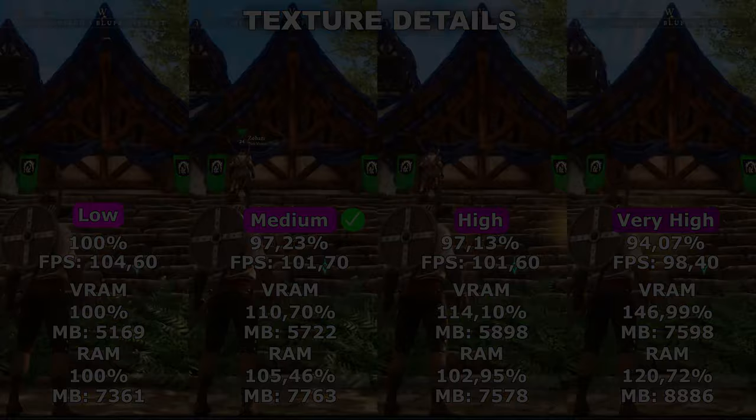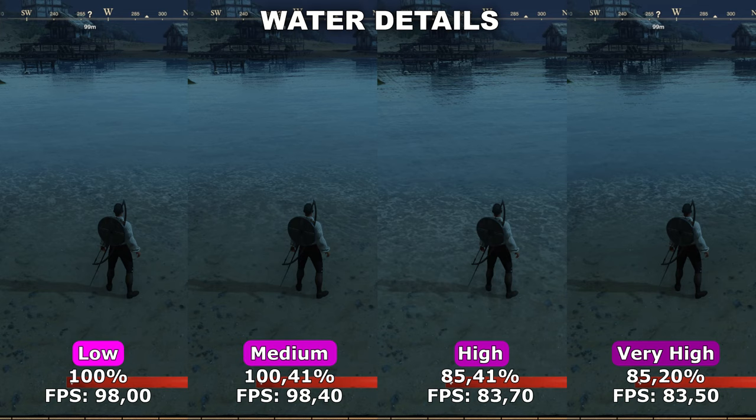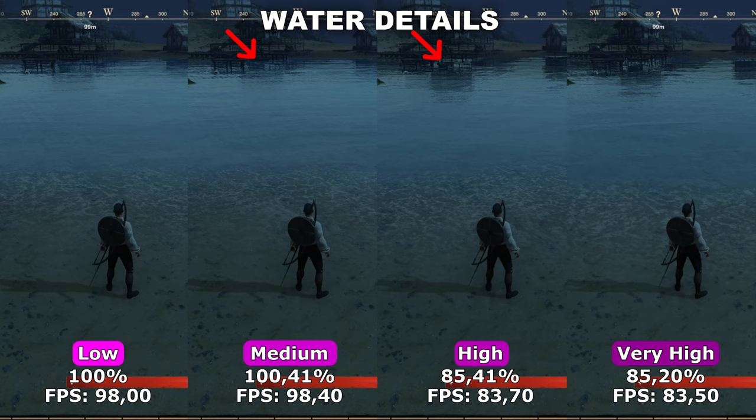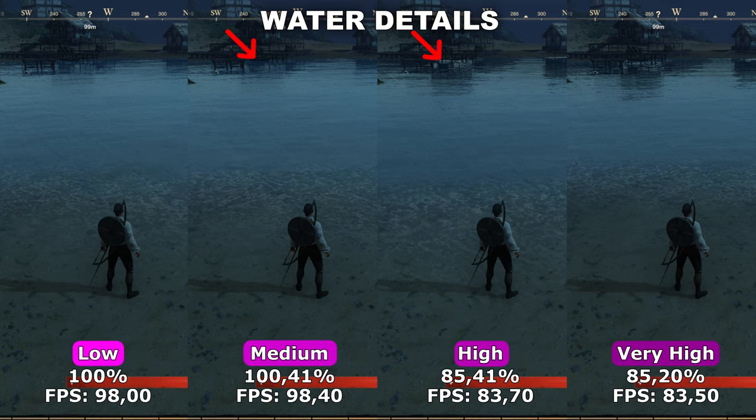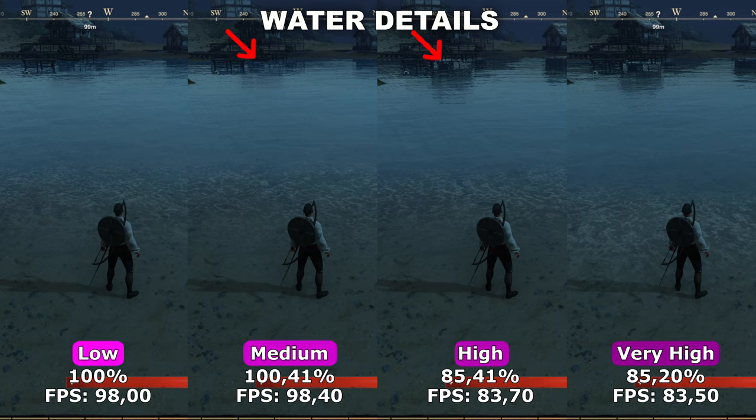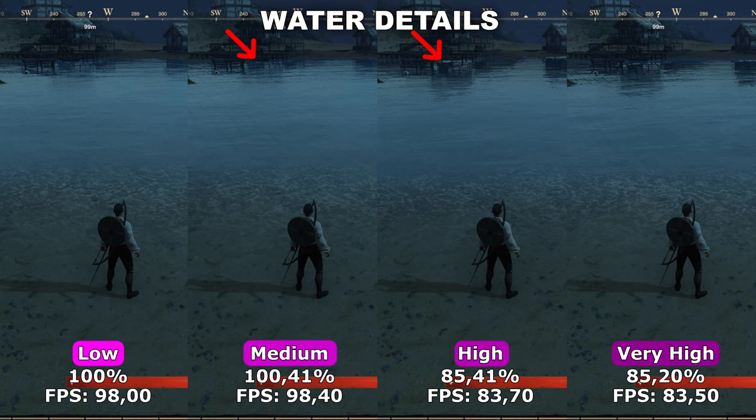Now let's take a look at water details. Water details controls both the amount of detail in the reflections in the water — basically the screen space reflections — and also the amount of waves you will see on the water, so how alive and realistic the water will feel. In my testing, low and medium were more or less the same both in terms of quality and performance. The same can be said for high and very high, which were also more or less the same. Therefore, your options are more or less between medium and high, because low and very high don't make any difference at all.